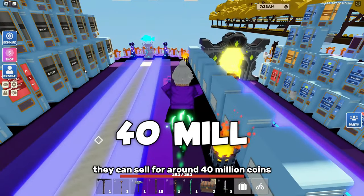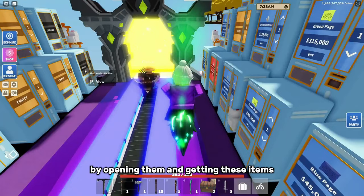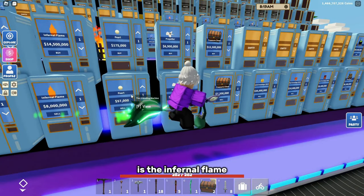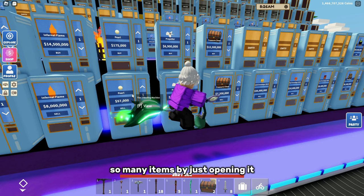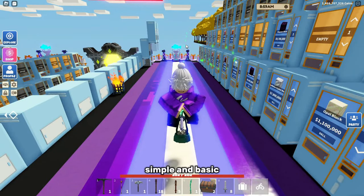If you get the hilt and some opal and craft the actual Dragon Slayer, it can sell for around 40 million coins. It is a risk to open them, but you can get so much more money by opening them and getting these items. Another thing you can get in the infernal egg is the infernal flame. In my opinion, the infernal egg is one of the most overpowered things on this list since you can get so many items just by opening it, and they're all worth millions of coins.